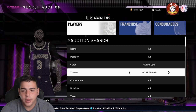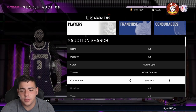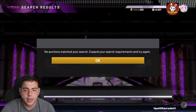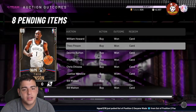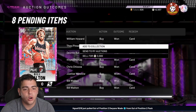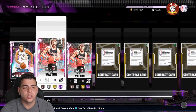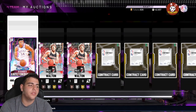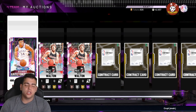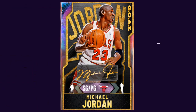We also got GO Jordan, GO Giannis — if you get one of these snipes you're gonna make a lot of MT. We also got GOAT Durant. These filters are easy. Sniping nowadays is all luck at this point — it's just looking up certain players and trying to snipe them. That's all we got for the video — hope you guys enjoyed, make sure to enter the giveaway, stay tuned for more content. Have a good one, peace.